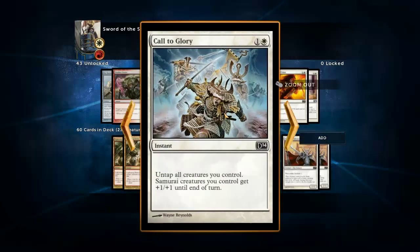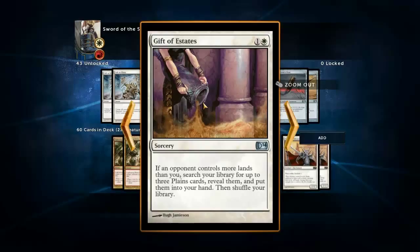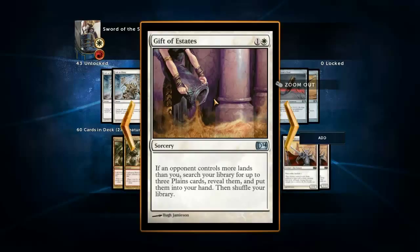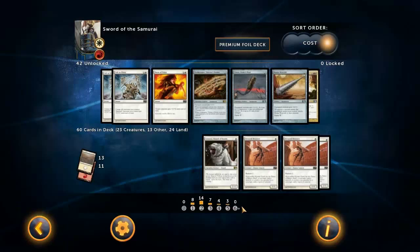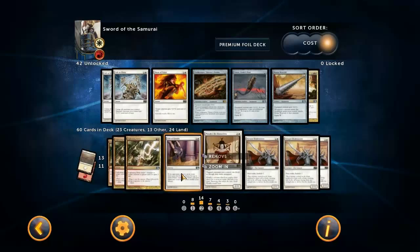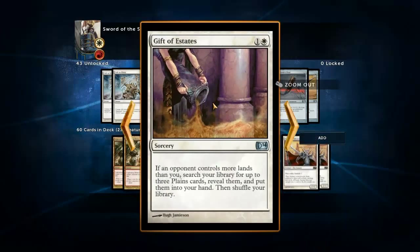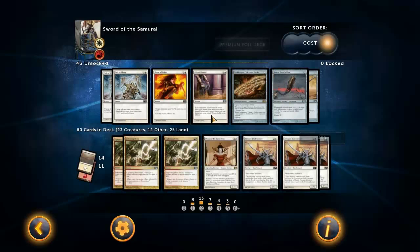I've got Call to Glory - not running it, I don't care about blocking that much. Gift of Estates is a card you could consider running, especially if you happen to run more high-cost creatures. One would think to add Gift of Estates and take out a land - you'd get two lands instead of one. The problem is you want to curve out and you want to be playing a two-drop rather than doing nothing with Gift of Estates. Best case scenario you keep drawing lands up to five and curve out each turn - that's so much better. Playing this instead of a two-drop is basically being time-walked again.